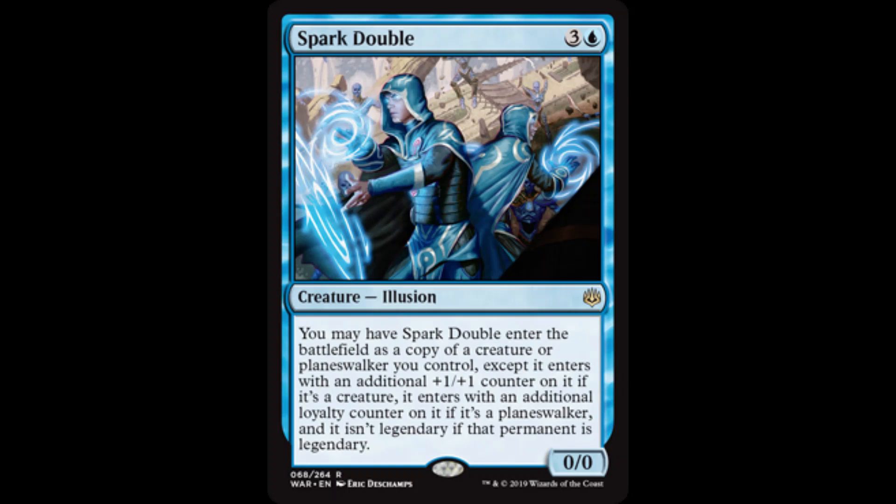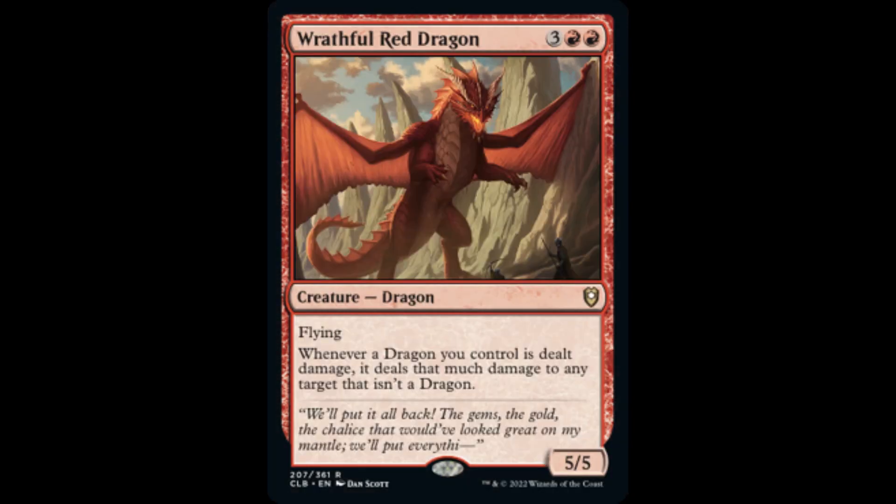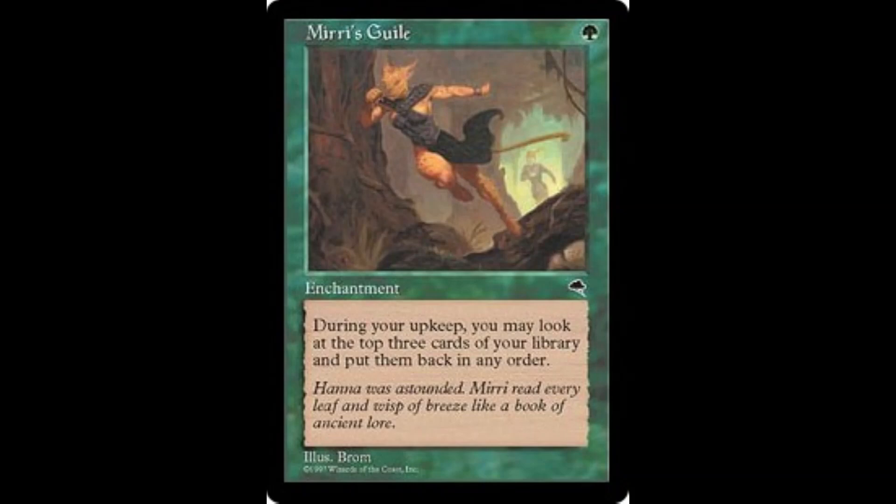Copy Mirim with Spark Double for all kinds of token-generating shenanigans. Although we generally do not delve into removal spells when building a core around a commander, if Blasphemous Act is added as part of our removal suite, then we must include Wrathful Red Dragon — the synergy adds another potential win condition through direct damage. Let's manage the top of our library and the cards in our hand with Scroll Rack, and also include a copy of Sylvan Library for library manipulation or creating another card draw outlet. Another option is Mirri's Guile, which allows us to rearrange the top three cards of our library at the beginning of our upkeep.